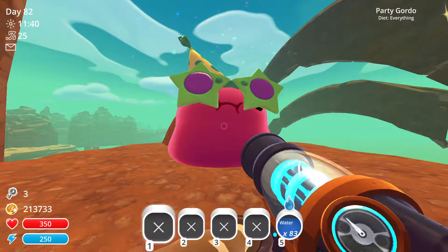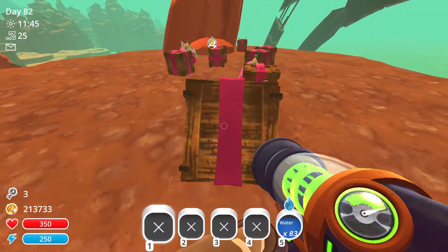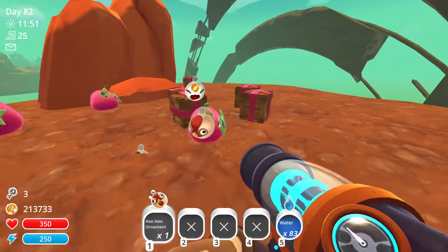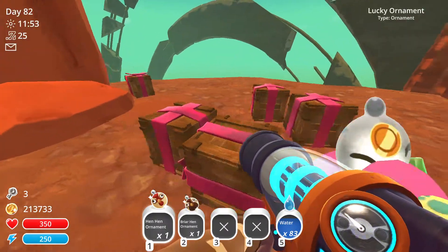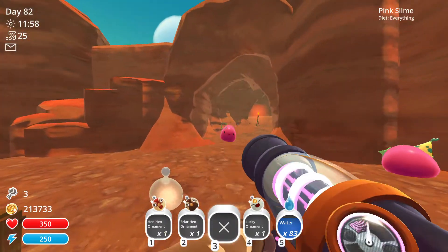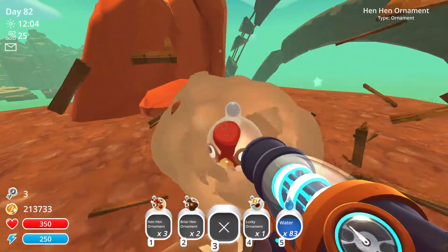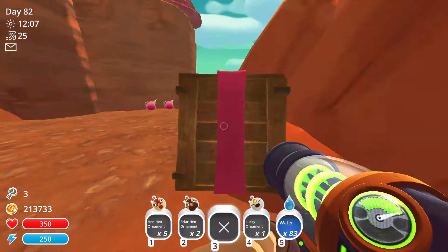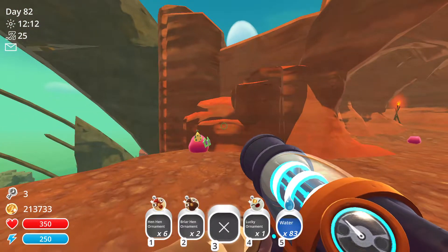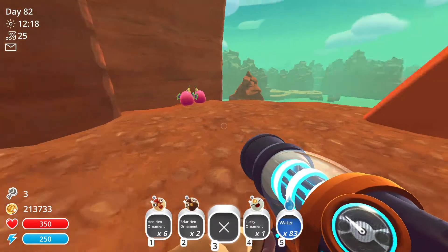There we go — oh hello, what a find! It looks like today we're having hen hens and briar hens. Oh darn, now it's just a pink slime, which makes me so sad. I try not to pick up a party slime because I found out from my other games that you can save them — if I came back to this area they'll still be here, and that's pretty cool.